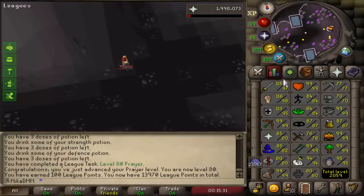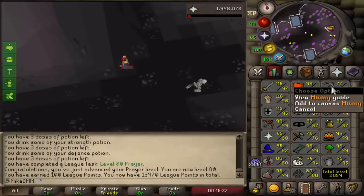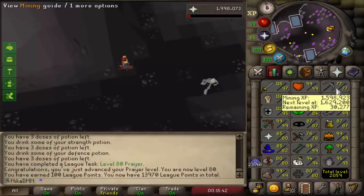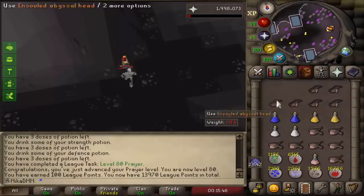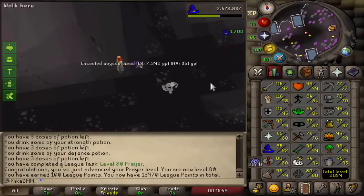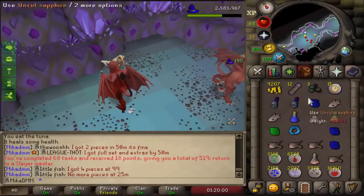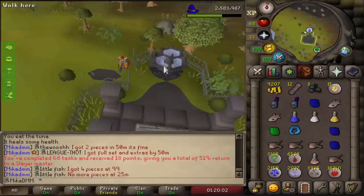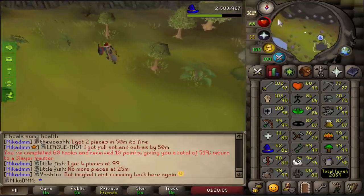That means we could now easily get ourselves 80 base stats. I have all the smithing supplies in my bank, and for mining I'd literally just need to either do blast mine or power mine iron for a little bit, and I could get base 80s done — so maybe that's gonna be my next goal after I complete the elite diaries. 68 tasks completed, a very nice amount of brimstone keys and hard clue scrolls, and only 300k away from 95 slayer.